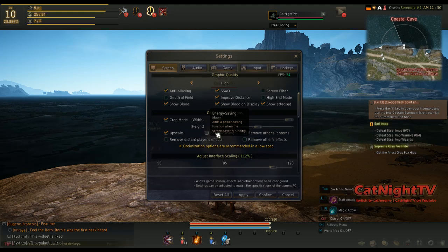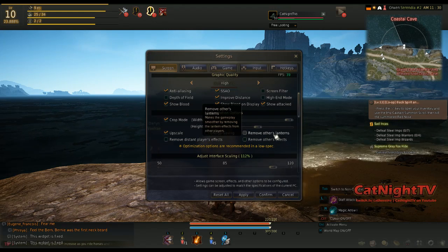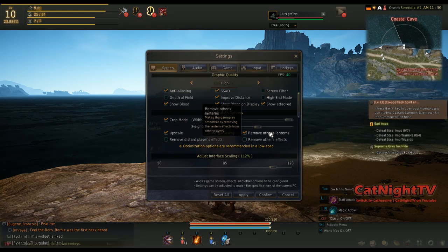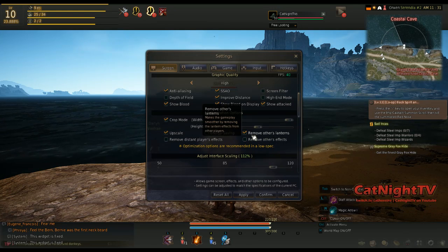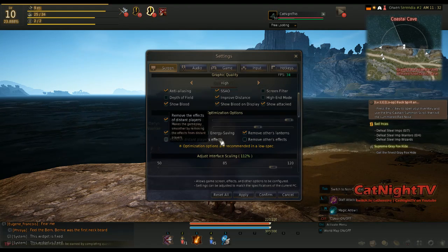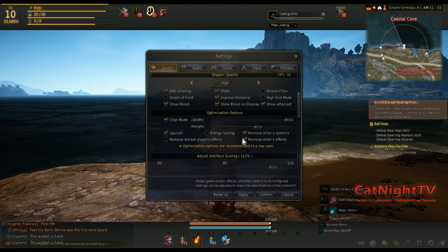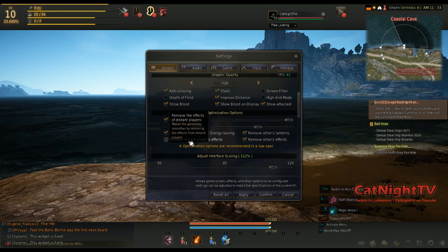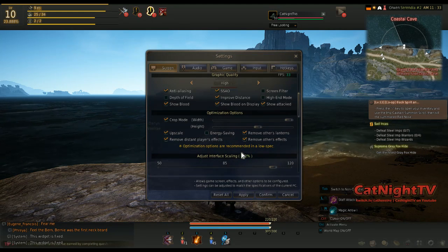Energy saving — I think that's more for laptop users; it adds power saving functions. Remove other lanterns — you want to click this, otherwise you have a mass of incredibly annoying lights. Even your own lantern is more than enough to light up the area at night. Remove others' effects — same thing, you may or may not want this on. I like to remove it; I really don't need to see everybody's sparkly effects. You can also remove distant players' effects, and all of those things will actually help you increase your FPS, especially when you're in groups of people.